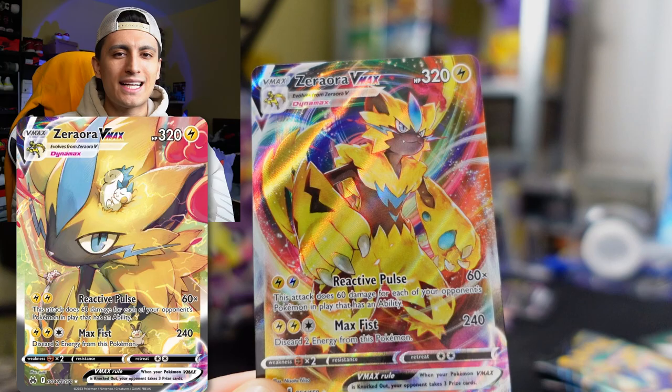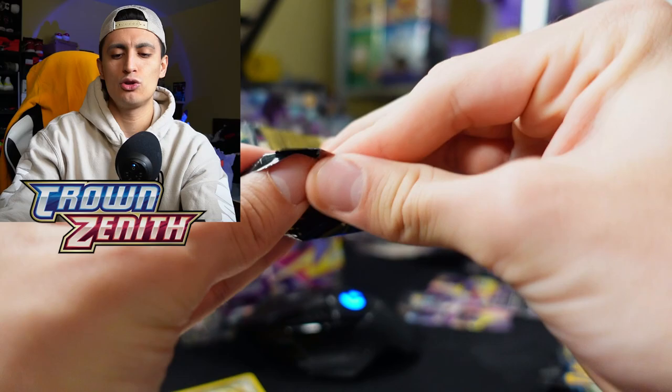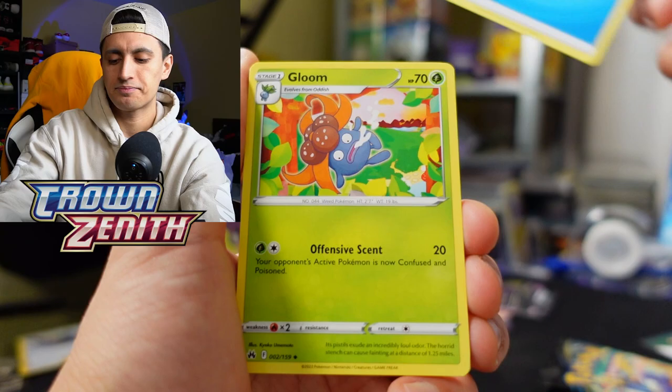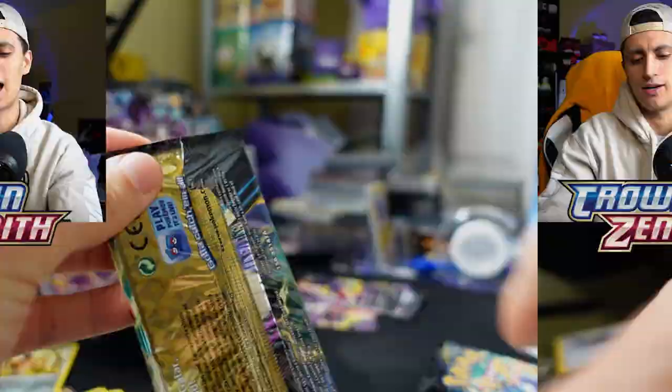For now we have the regular VMAX, which is a solid pull. We're also going to get to the live streams again very soon — if you want to never miss a live stream where we play competitively online and against subscribers, make sure you subscribe with notifications on. We got Luxio, Shinx — are we going to get a Luxray to complete the evolutionary line? We got Seal, Potion, a Duskull, and a Volcanion Holo Rare.